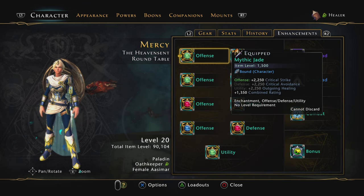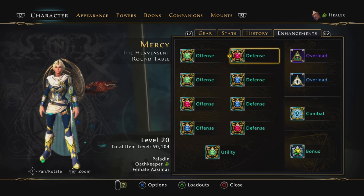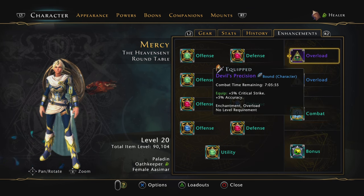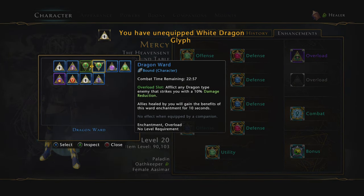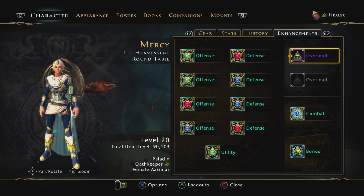For the enhancements on offense, I'm using two Jades, one Garnet, one Cobalt, and for utility I'm using the Jade for outgoing healing. For defense, you don't have to use anything specific — you can use whatever you have. For the overload, we do need Devil's Precision, and the other one is up to you. I don't think the other one increases the 10% healing, but I have so much of it I'm using it anyway. You can use action points, although action points aren't very useful in the trial because the dailies aren't great. If you're playing with demon weapons, you should be running the Demon Ward to help everyone get damage reduction.